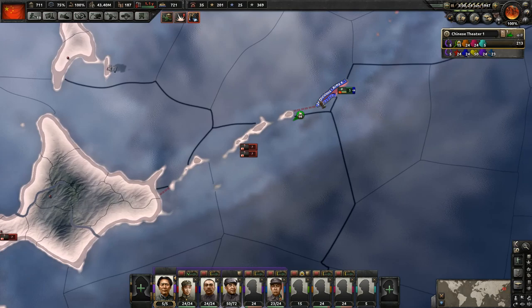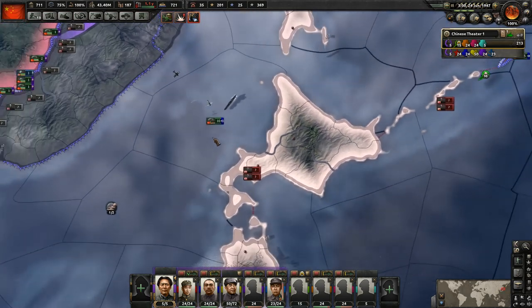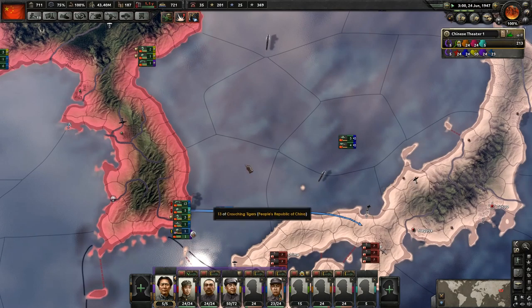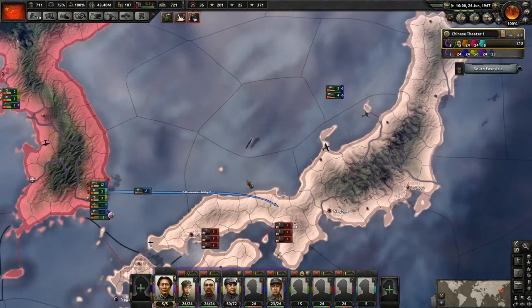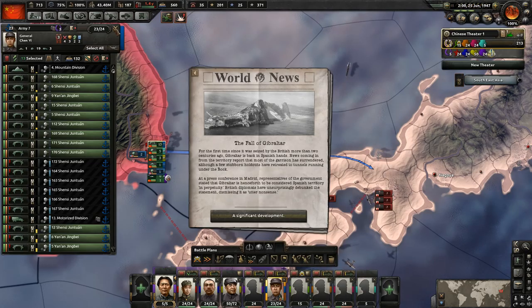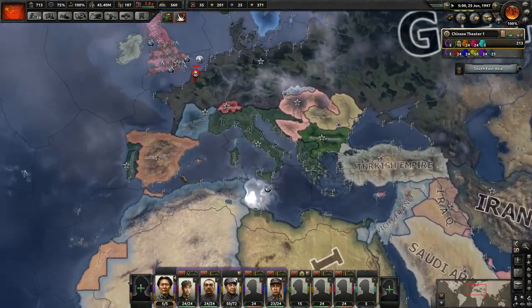We have a lot more troops here that we're fighting now but we're still winning. We're also waiting for those divisions to get here — 10 coming from over here, and then the armored ones we had pulled out. We also have this invasion planning, and it looks like it's going to take 70 days. Gibraltar has fallen already with the Spanish now in the war, and overall the Axis are just in a very good position — they are stupidly powerful in this one without the player up against them.